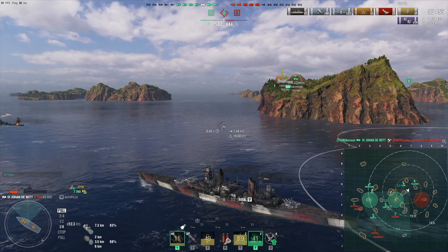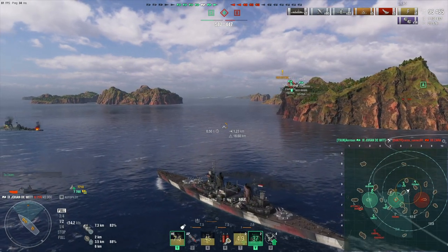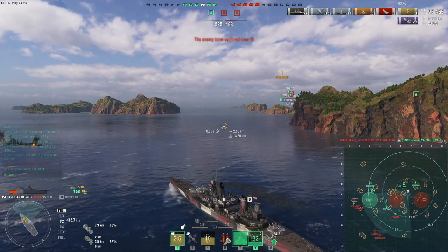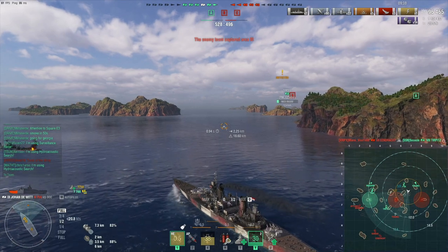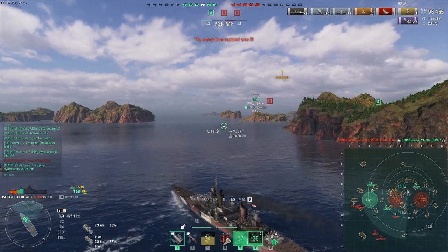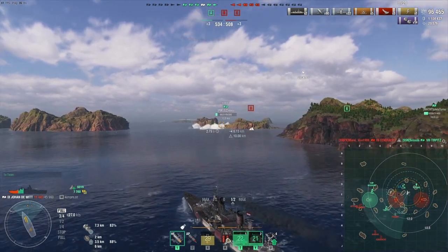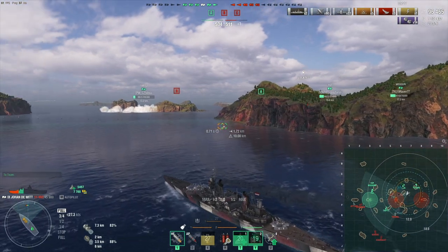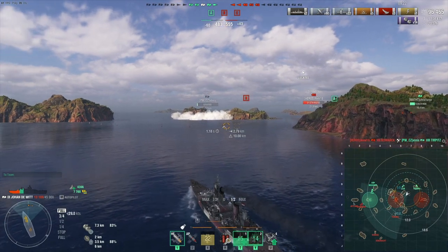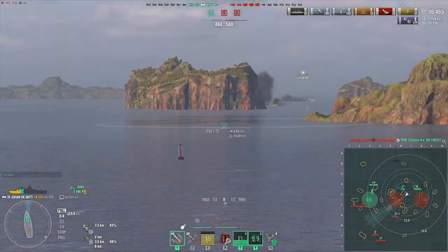So now it's seven versus five. The question is do I go for the C cap, or do we let Yuguma take the C cap? I think Yuguma should go C and I should go B. There is a little bit of a worry about the enemy Yuguma. I have hydro going so I don't have to worry about torps right now, but my hydro is off in 15 seconds. Maybe I can get close enough to the Yuguma, spot her even for a moment, and that'll scare her out of the smoke screen.